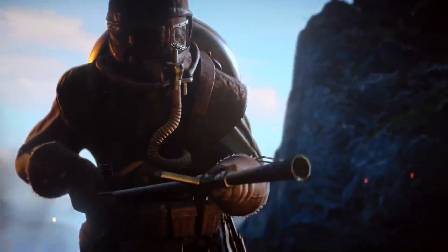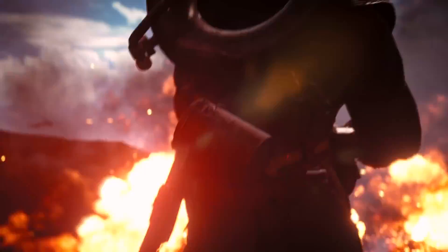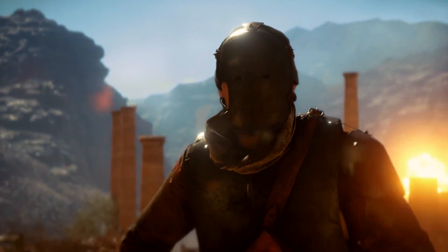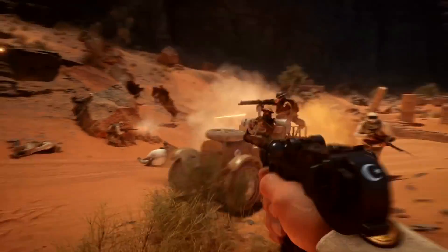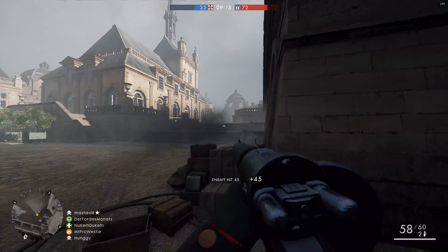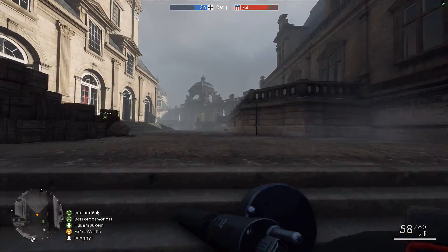The flame trooper in close quarters is extremely effective with its damage over time, and the Sentry firing almost endless bullets downrange can pick off enemy after enemy until the cows come home. They do have their weaknesses, so exploit them where you can if you come across one of these elite soldiers.